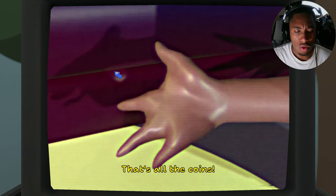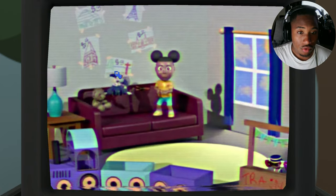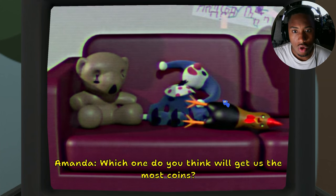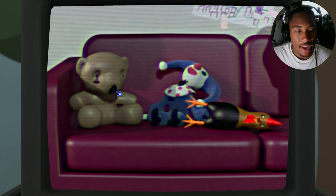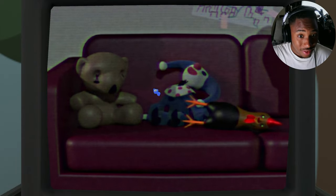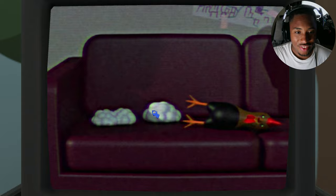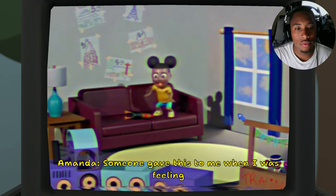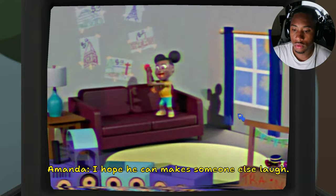'That ticket cost three coins so let's take those away — one, two, three. Oh no, that's all our coins and I still have one more place I want to visit! What are we going to do?' I don't know, you better go hustle. 'I can sell one of these for some coins — which one do you think will get us the most coins?' I would choose the chicken. 'You really think I can get coins for that old thing?' Duh. 'You have really weird taste in toys.' 'What's so funny Mr. Rooster? Someone gave this to me when I was feeling really bad and scared and it made me laugh — I hope he can go make someone else laugh.'